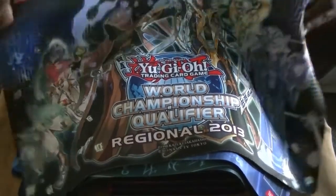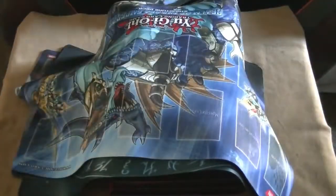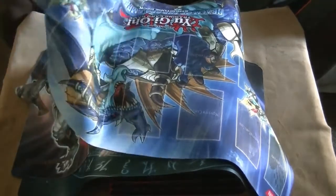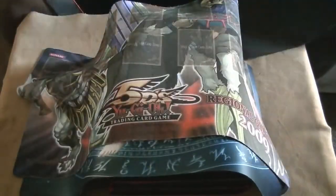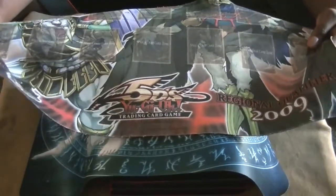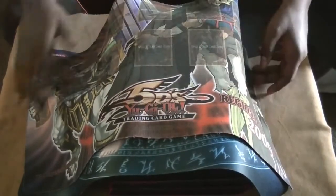First we're going to go through the mats, which will be the World Championship 2013 Regional Qualifier Mat. I have two of the Atlantean Realm of the Structured XC Emperor mats. And I also just got this new one in — it is the Blackwing Gladiator Beast 2009 Regional Qualifier Mat. It is an extremely nice looking mat.